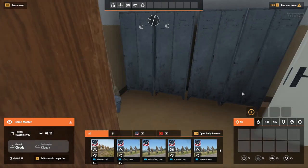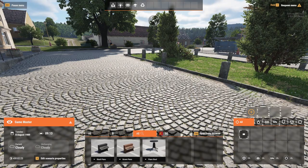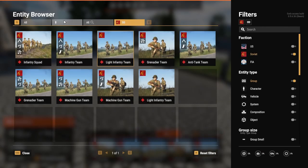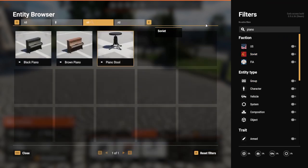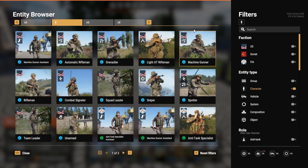Game Masters will also find a new feature in their UI. This quick placement bar allows them to quickly place new entities. This bar, as well as the tabs in the Entity Browser, are now customizable, as shown here, allowing you to set it up so you can use the assets you need for a particular scenario quickly.